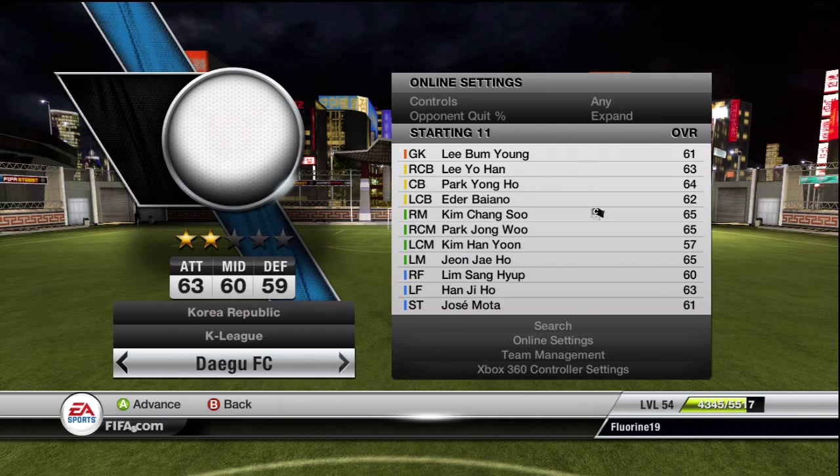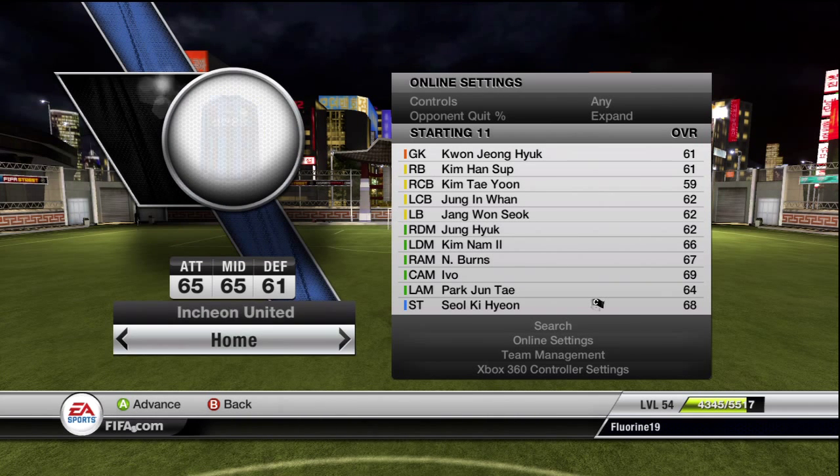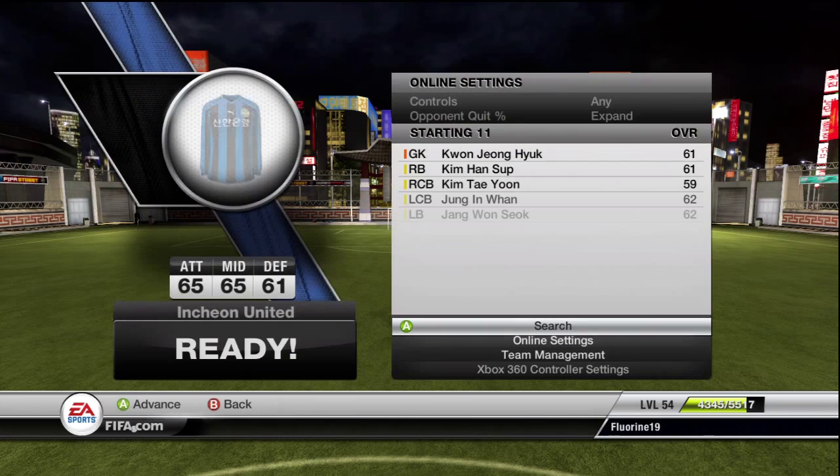For those of you who've been asking for this one on my channel for a while, it's finally here, you can stop asking now. This is the Rene Higuita challenge. If you don't know who Rene Higuita is, he's the guy who did the scorpion kick save at Wembley. He was basically a lunatic goalkeeper who went up the pitch to try and score quite a lot, and that was exactly what I was trying to do here.